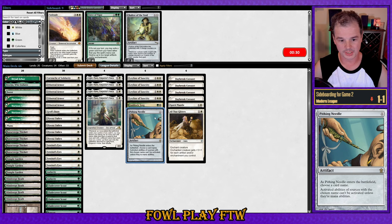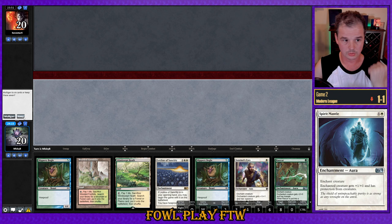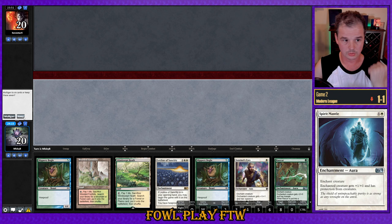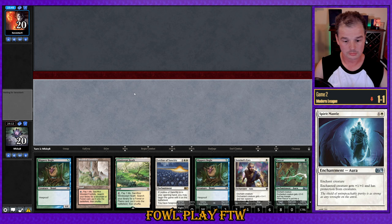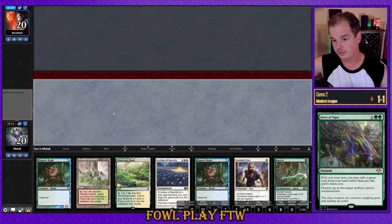I think we bring in Leylines, Gaddock Teeg, and Pithing Needle, and take out our Daybreaks and two-mana auras. Just look to race our opponent. This forces them to find Force of Vigor. It's got an okay clock at four and we need a little help from the top — but definitely a keep. The only other sideboard consideration is Force of Vigor if our opponent plays Charbelcher without activating on the same turn and lets us untap. Realistically against good players that won't happen. Opponent has mulliganed to five and kept.